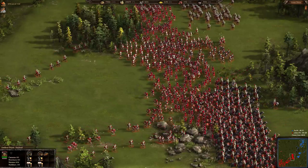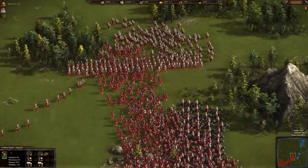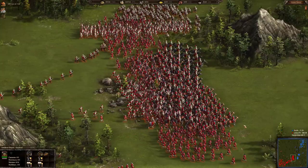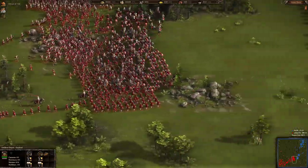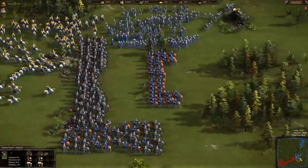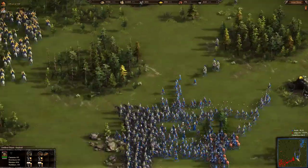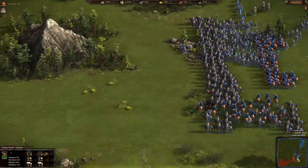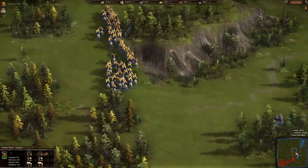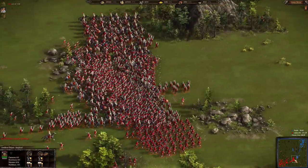I think if you have one or two cannons — like howitzers — that could be very useful, especially when Color Feed is packing his pikemen and dragoons and reiters so tightly. Just five howitzers shooting into Color Feed's army could kill a third of it. But Antique decides to go out of his base and fight on neutral territory.